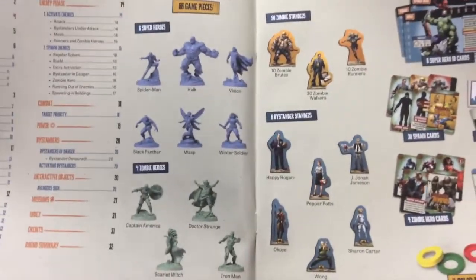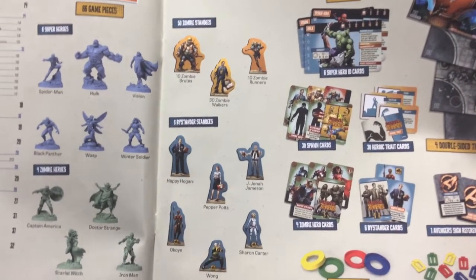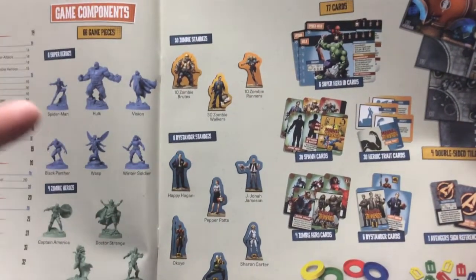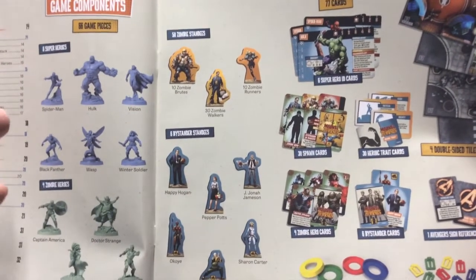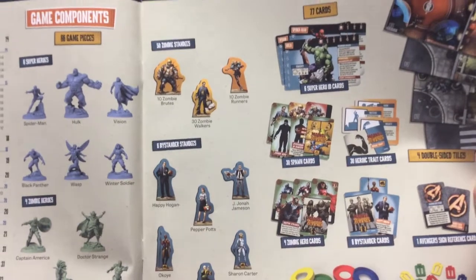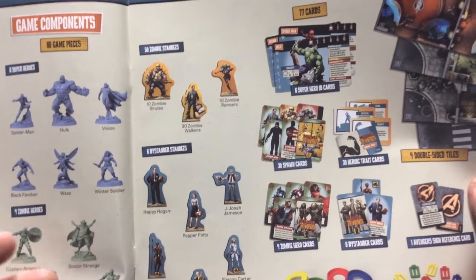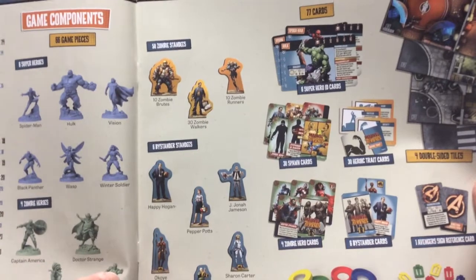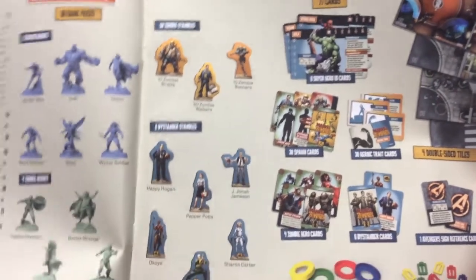So of course we've got a big rulebook. It's going to show our different characters. We're going to get miniatures for the six superheroes and four zombies, plus 50 zombie skangis and six bystander skangis. One big difference between this game and both the other Marvel Zombies and the X-Men game is that all the zombies and bystanders are miniatures in those games. Also the zombies you fight are always superhero characters — like Hellfire agents or Reavers in the X-Men set, or S.H.I.E.L.D. agents if you're playing zombie heroes.